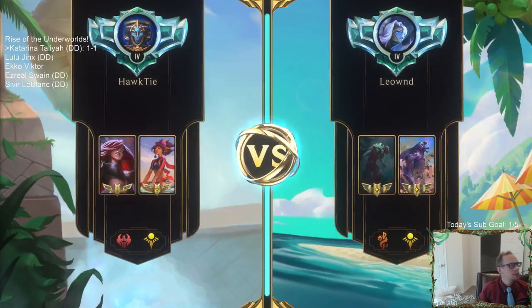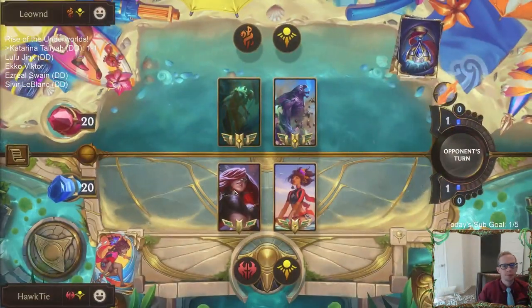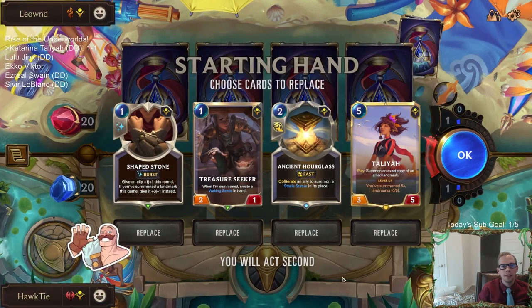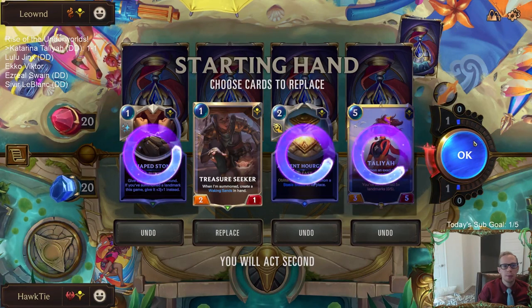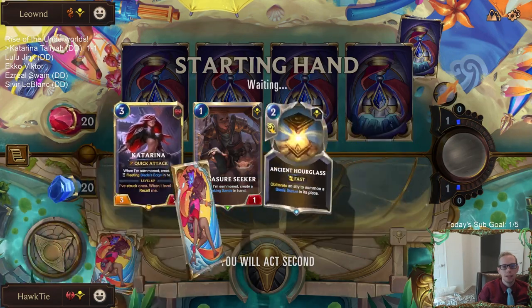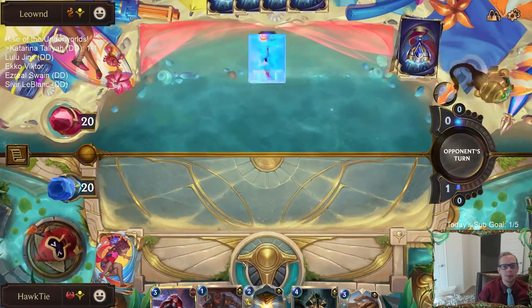We got the lurkers. Playing against lurkers, we got to be pretty fast. I think I just kind of mulligan these and keep this one-mana two-one and look for other earlier things. Mulliganing champions never feels good.